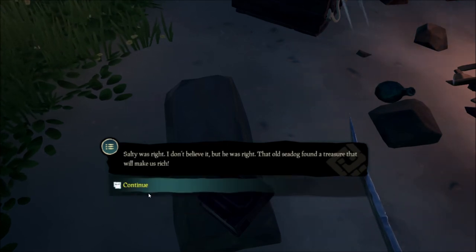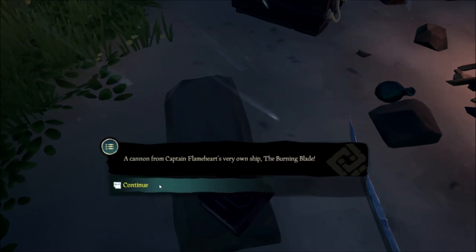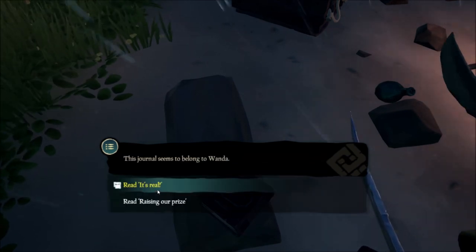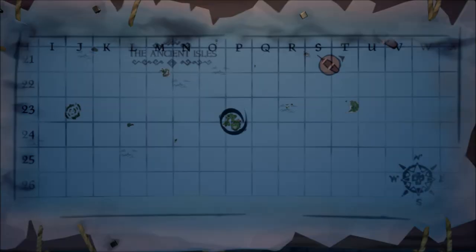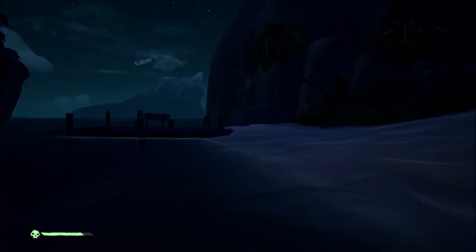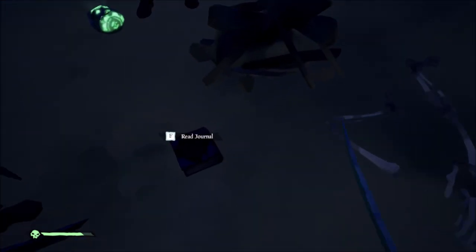Wanda's Journal alludes to a shipwreck that is being excavated. There aren't too many of those in Sea of Thieves, and the only prominent shipwreck on an island that appeared to be under excavation is the one at Thieves Haven — and sure enough, that's where the next journal turns up. Swim over to the big shipwreck, follow it to the left, and on the outside ring you will find another journal.